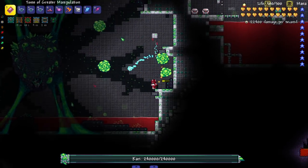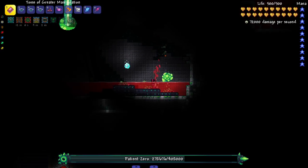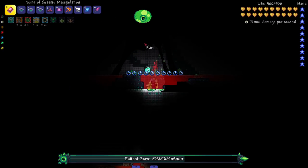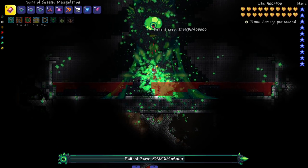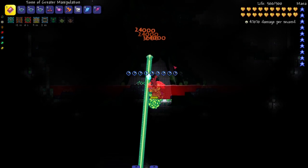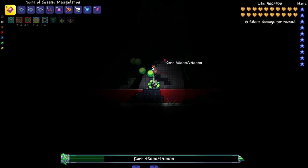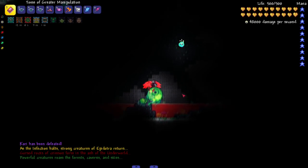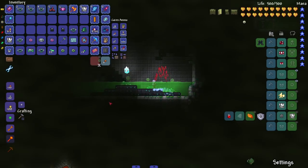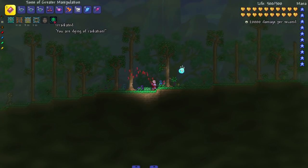We've got Kari popping out of him - we do damage to Kari rather than the middle directly. Kari pops out, we do damage, Kari goes back to the eye, then back to Kari - back and forth. The music is definitely bumping. I am so irradiated and sick I can barely move. Boss is dead! Can I move now or am I irradiated forever? My helmet came off from hair loss. You can rematch it by clicking on the bed again. That was Patient Zero.